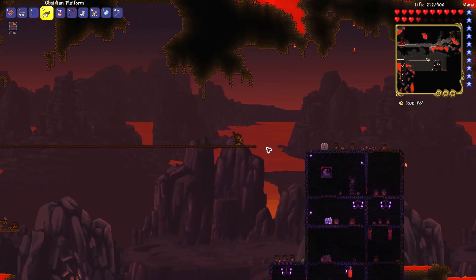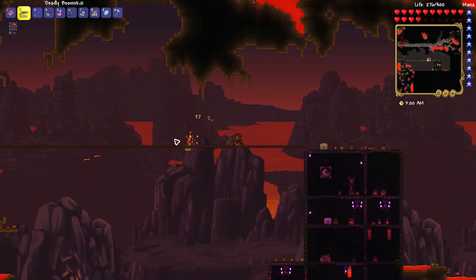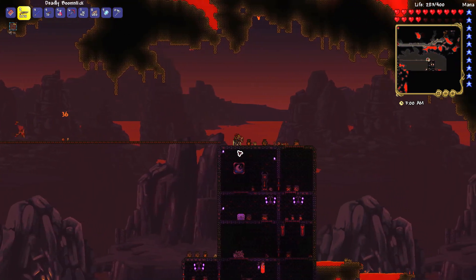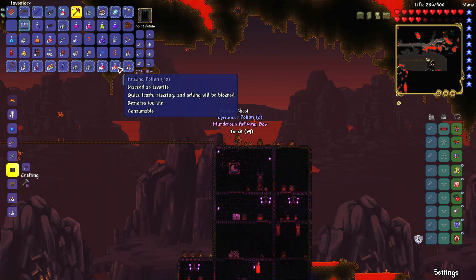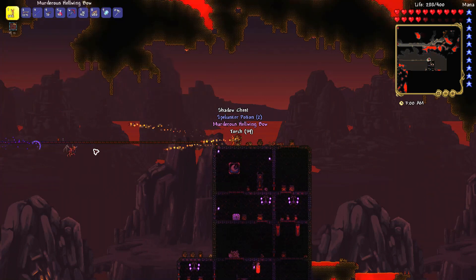To get the Hellwing Bow, you need to open a purple chest or shadow chest in the underworld. To open the purple chest, you need a shadow key from the dungeon. So first, get a shadow key in the dungeon, then open shadow chests in the underworld.